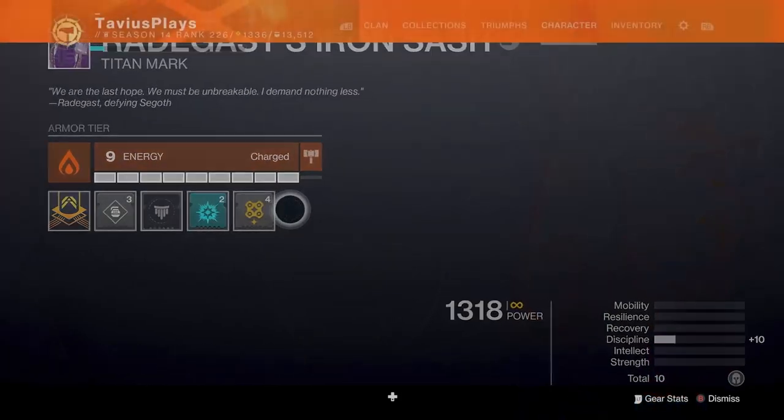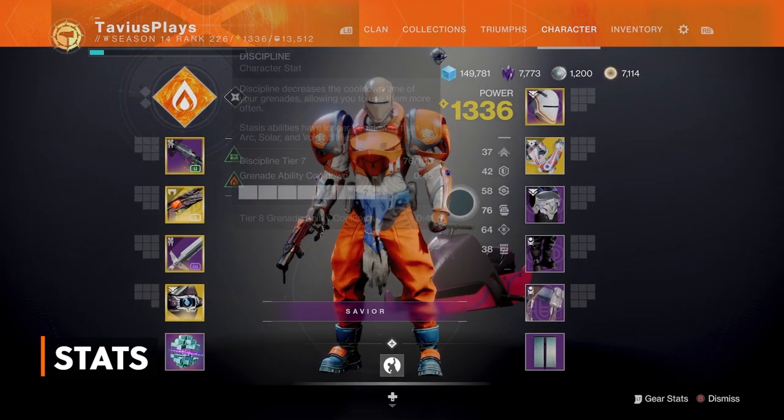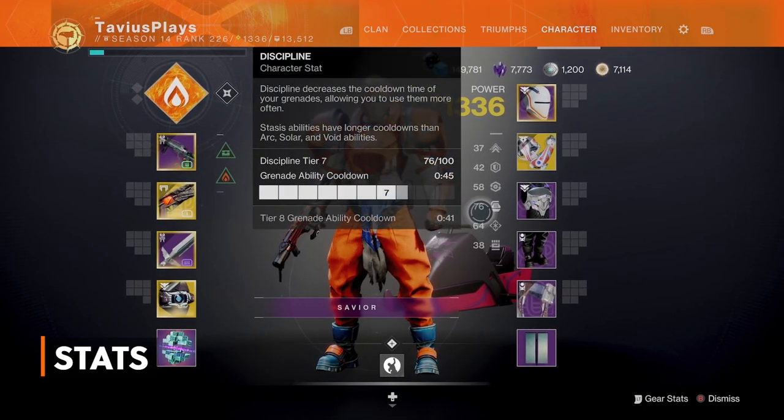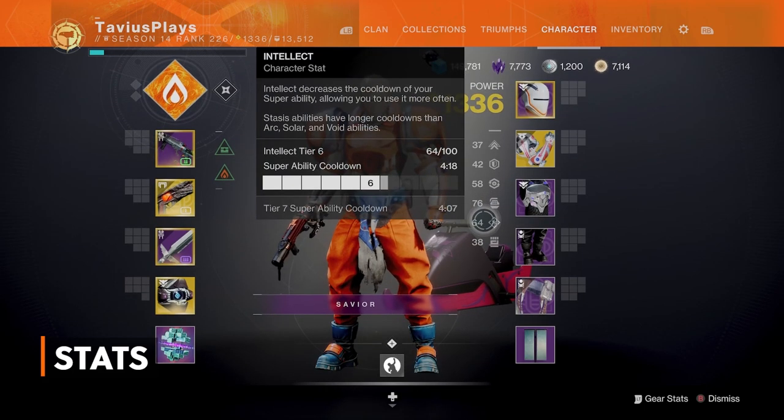Now moving on to my stats, I wanted to keep a balance between super energy and grenade. So I have my Discipline at tier 7 with a grenade cooldown of 45 seconds, and my Intellect at tier 6 with a super cooldown of 4 minutes 18 seconds. Obviously these cooldowns are if you do nothing, but we will be doing stuff to lower these cooldown times.